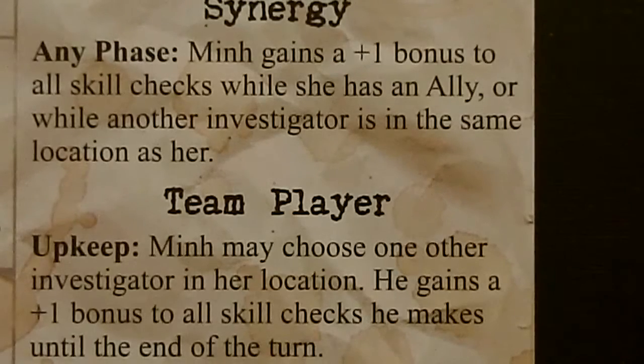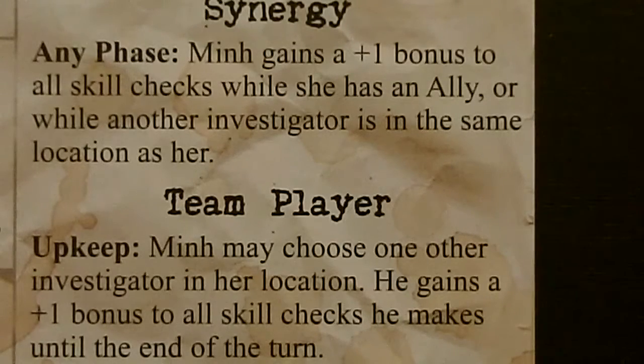Min has two abilities. First, she has a Synergy ability — she gains a plus one bonus to all skill checks while another investigator is in the same location as her. She also has a Team Player ability: during your upkeep, Min may choose one other investigator in her location, and they gain plus one bonus to all skill checks until the end of turn. Basically, she works great when you move her and another investigator around together — they feed off each other and increase their skill checks.